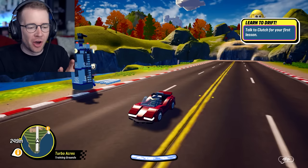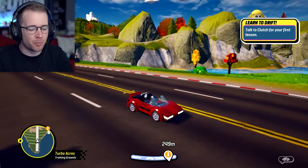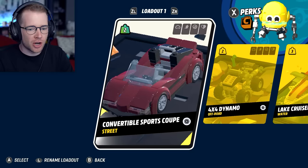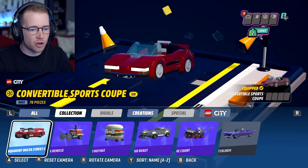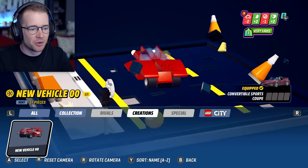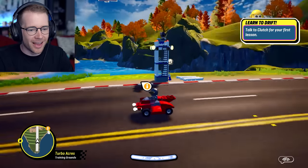Here we are — Turbo Acres. And I know what you're thinking: this ain't my car, this isn't the one that we just built. But if I go into loadout, I should be able to change it. If I go into this and then go over to creations, there it is, in all its glory. We should be able to equip that — there it is.